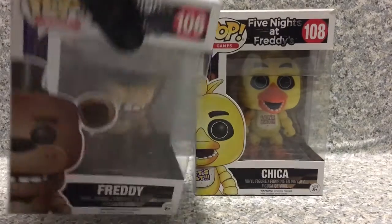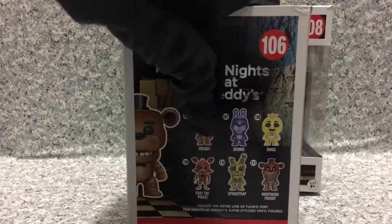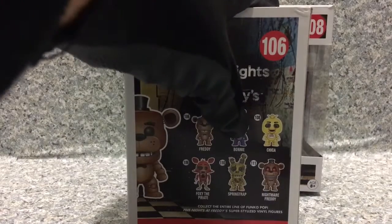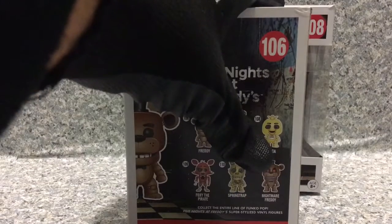In every packaging you get the normal style pop packaging. On the back there are six pops in the line: Freddy Fazbear, Bonnie the Bunny, Chica the Chicken, Foxy the Pirate Fox, Springtrap, and Nightmare Freddy.